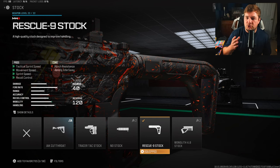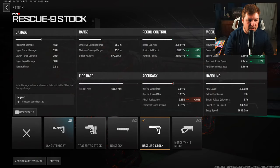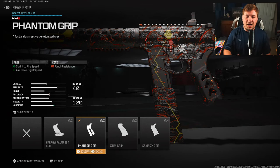For the first attachment you need the Rescue Nine stock — that's a very important attachment when it comes to mobility and overall movement around the map. You're gaining recoil control, sprint speed, movement speed, and tactical sprint speed. The biggest perk of this attachment is the overall movement and tactical sprint speed. We are gaining recoil control at 8%, but being able to cruise around the map is a very big and important thing with this weapon.